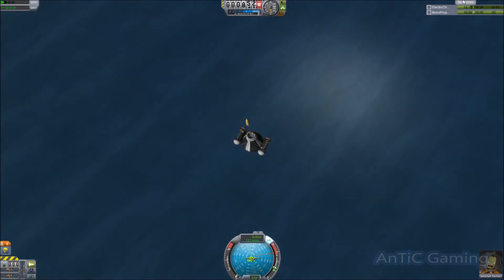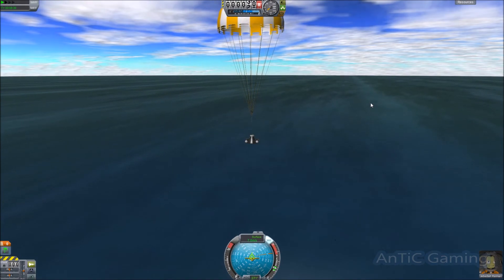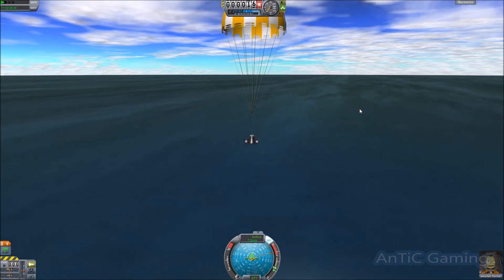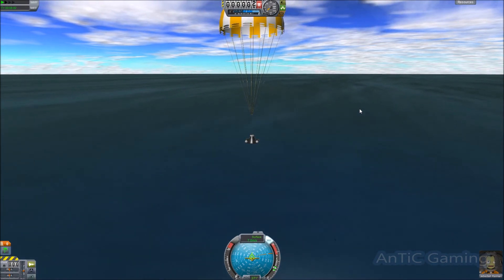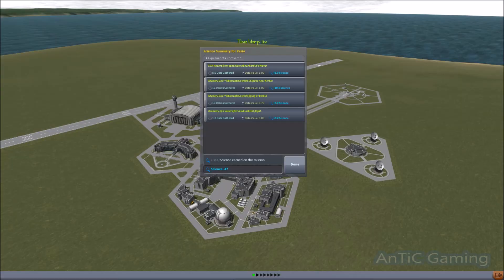The biggest thing to worry about now is surviving, and low weight and a nice big parachute will handle that. Just waiting for touchdown — just a few more meters. And there's our entry science, and with this you can start the rest of your program. Thanks for watching, and keep your eye out for more videos.